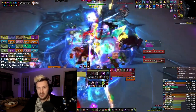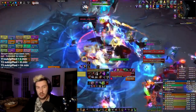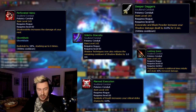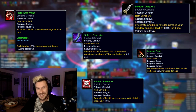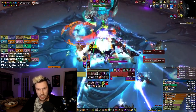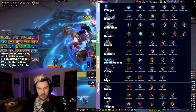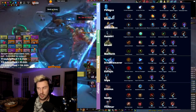Your Soulbinds and Conduits largely depend on which Covenant you play. I'll put on screen the Conduit choices — it'll be two or three of these five Conduits. There's also a cheat sheet from the Rogue Discord showing which Soulbinds and Conduits you should combine. No matter which Covenant you're currently playing, you should be able to pull off a solid Conduit combination.